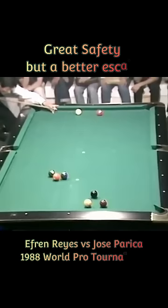This rack is difficult to run out, so Efren opted to play safe on the 4 ball. Jose did not try to kick the 4 ball but fouled intentionally to move the 5 ball closer to the 4 ball. Since he has no shot on the 4 ball and has ball in hand, Efren played another clever safety play.